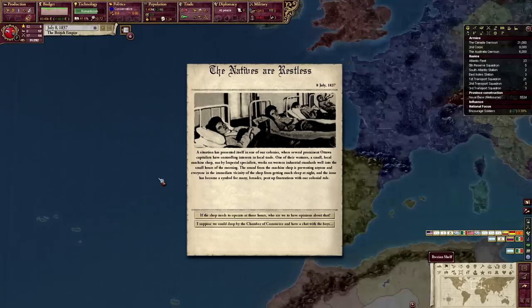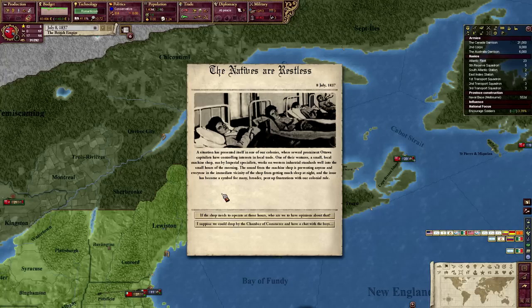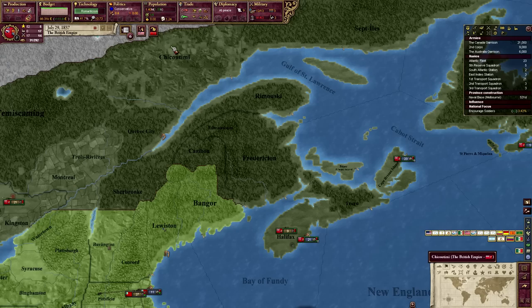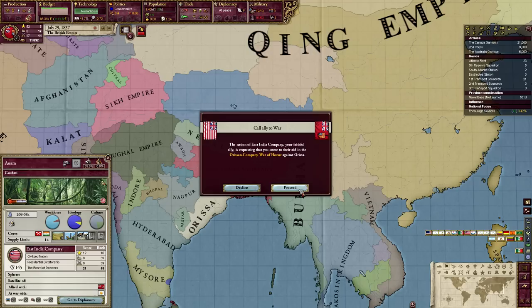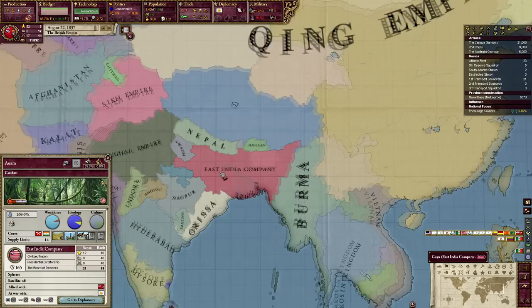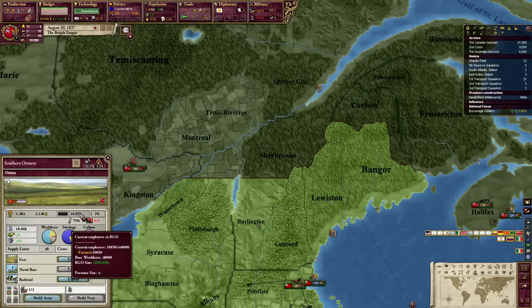France is doing nothing. Spain is actually a puppet of France. Miners are restless. Some prominent Ottawa event — that's where we live. The sound from a machine shop is preventing everyone in the immediate vicinity from getting much sleep. Commerce must continue. There's a call to arms from the East India Company — who are they fighting? The Orissa. That's fine — I will accept. Population is not going up by an extremely large amount, but considering our small numbers, we are getting external immigration, which is good.